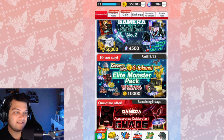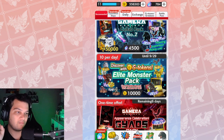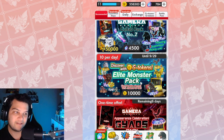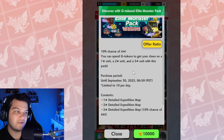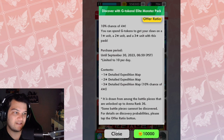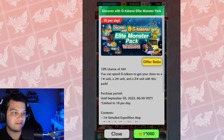There's also a 10-per-day pack. We've had the once-a-day 25,000 tokens with a guaranteed four-star. This one is called the G-Token Elite Monster Pack — you get three battle pieces with a 10% chance of a four-star. It says you can spend G-Tokens to get a one-star, two-star, and three-star unit from this pack, with a 10% chance of the three-star section being upgraded to a four-star.